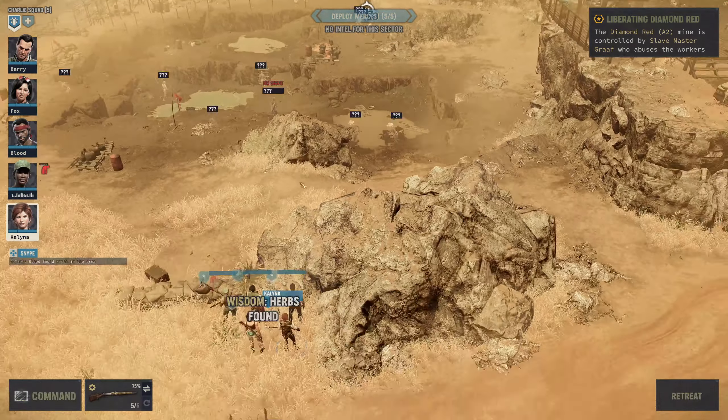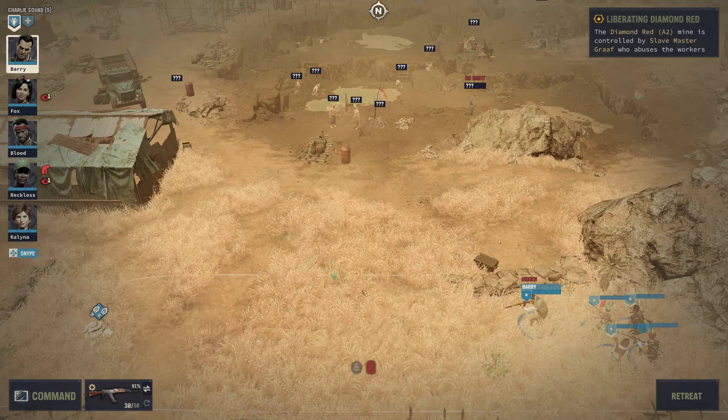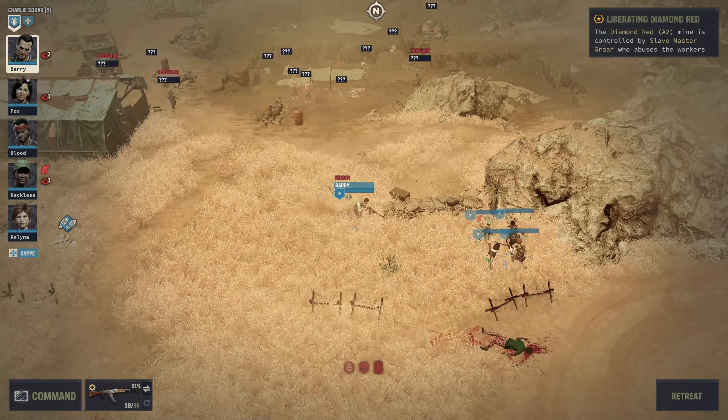We'll definitely hide — we brought the wrong outfit for sneaking but we'll manage. Let's grab some herbs while we're here. We could maybe sneak down and kill the guy in the middle quietly. We've got more guys over that side, so taking this area out silently is probably not going to be super easy. Let's sneak up and see who there might be.